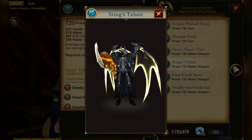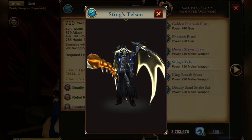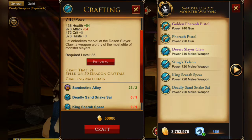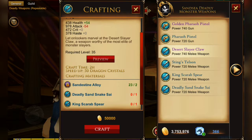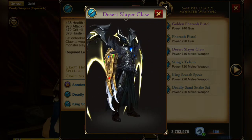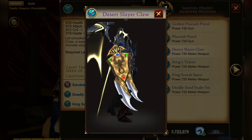The purple or epic weapons have further requirements. For the Slayer Caw you will have to trade in both the Psi and the Spear in order to craft it. With the Golden Ferro Pistol you will have to trade in the Ferro Pistol in order to craft that as well.